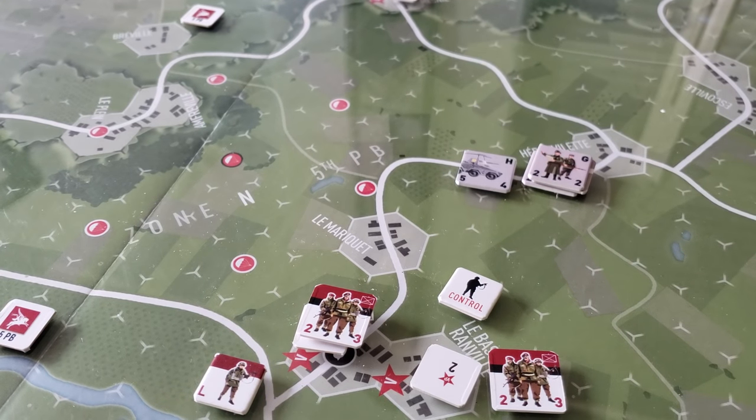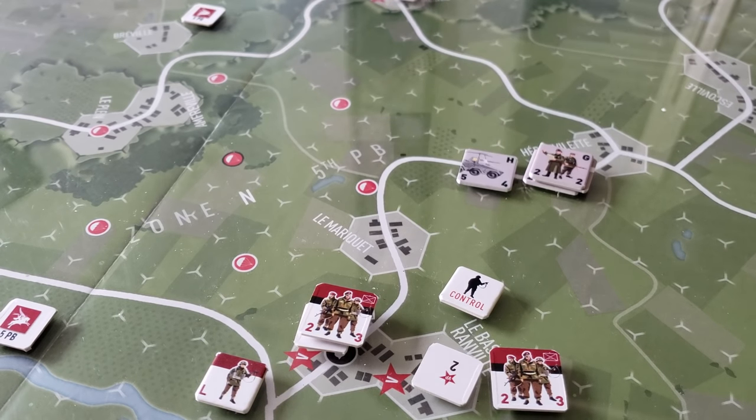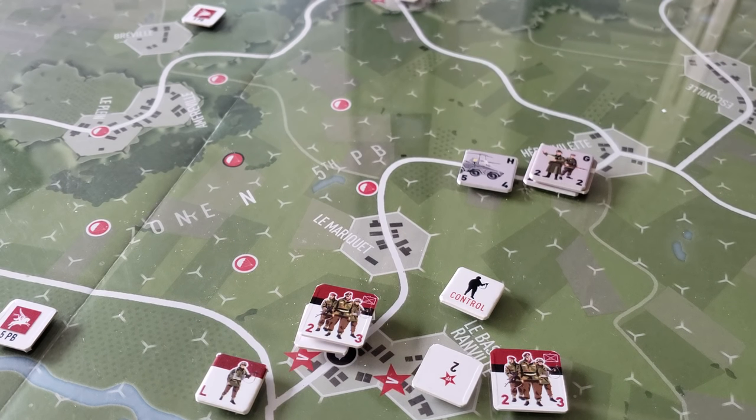Hey gang, welcome back. Having a look at Night Drop 2. This is the Pegasus Bridge scenario. It's a Laurent Clisier design — I think he's the editor, or is that Olivier? It's Olivier that's the owner of the magazine. But nevertheless, here we are — a Battles Magazine game.